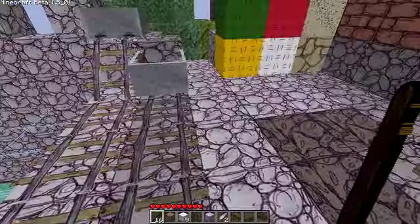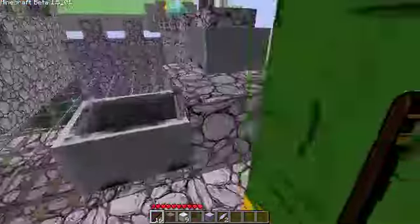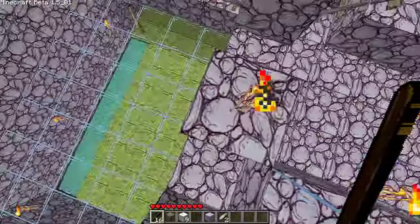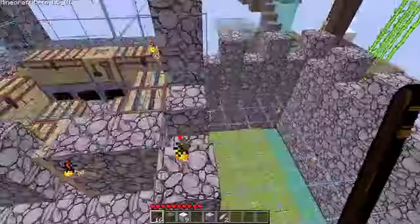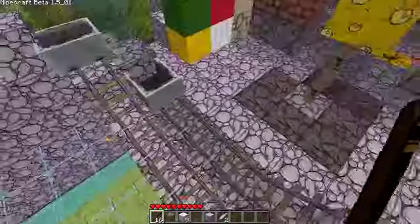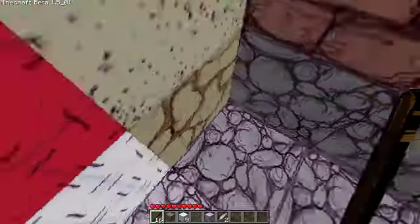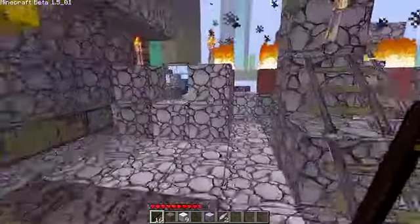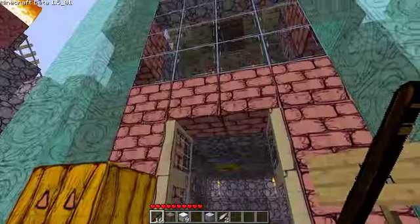First things first: every single block has a little grid on it. If you've ever used graph paper, you'll notice the same kind of grids here. It's there to demonstrate the fact that the developer actually drew all of these out. Some people might criticize it for that, but I actually like it — it kind of demonstrates how much work he put into it. You can see the blue grid lines across every block.